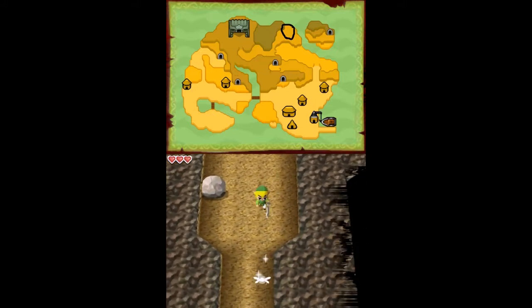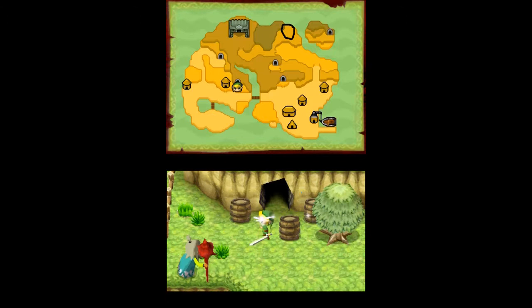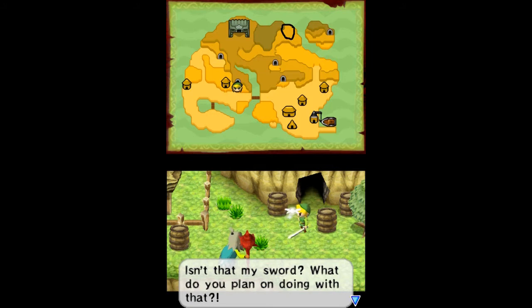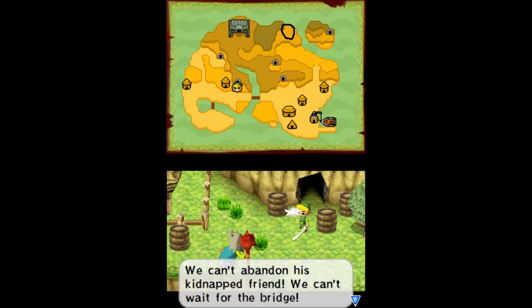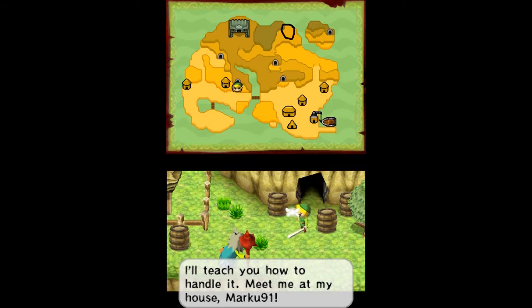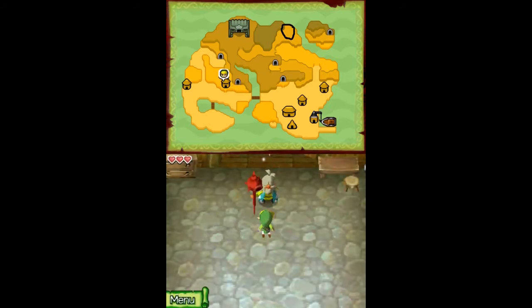First we need to get out of here. You two are proving to be quite harmful. Isn't that my sword? What do you plan to do with that? Grandpa, I'm sorry, but we just had to. We can't abandon his kidnapped friend, we can't wait for the bridge. Yes, I understand. But I can't just let you go — not without showing you how to handle that sword. I'll teach you how to handle it. Meet me at my house.